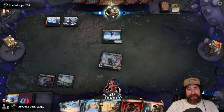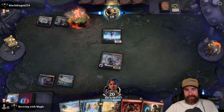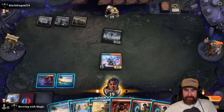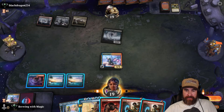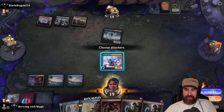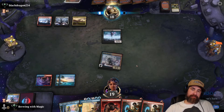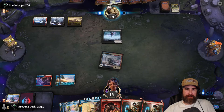Attack for one. They're gonna keep ripping our hand apart. They get an A4 telecard, hit us for one, pass the turn. We get a Shock. Is there any reason to have another red up this turn? Throw the blue. They swing at us for one. We just pass the turn. They've got their Triome out — we know they're Mardu now: black, red, white.